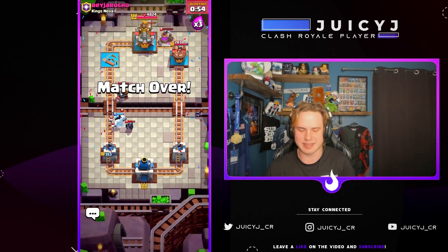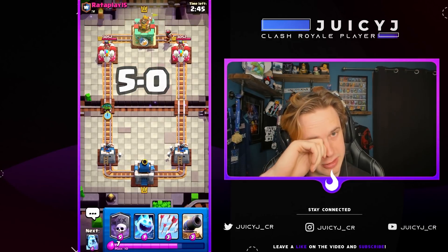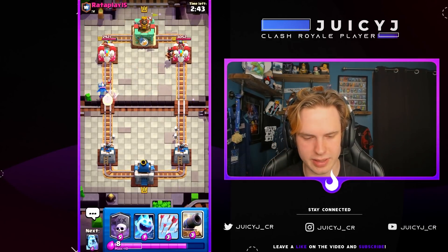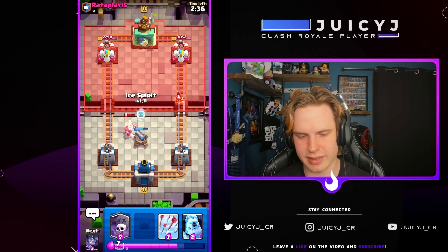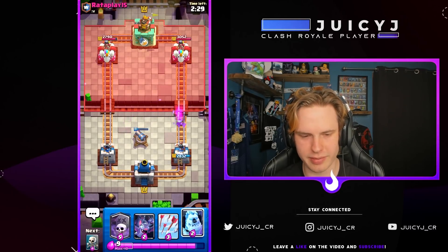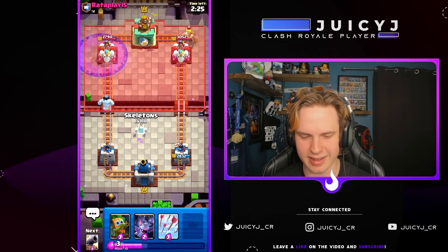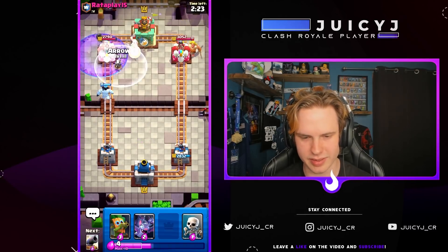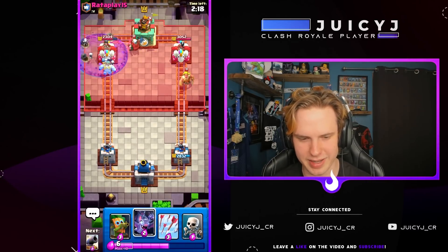I can't believe I actually beat Executioner pump with this weird deck! Let's go dark goblin here. We have an Electro coming down the right side — I can fully counter it with an ice spirit. I'll show you guys how to do that right now. Nope, I failed. You have to play the ice spirit a couple more tiles back, but I was afraid to do so because of that ghost there — my bad.